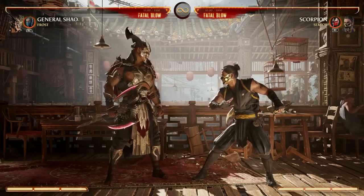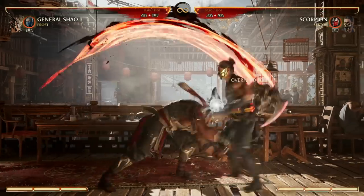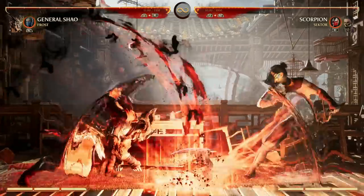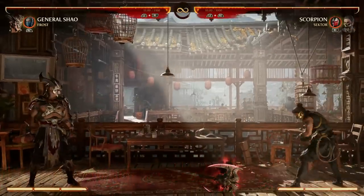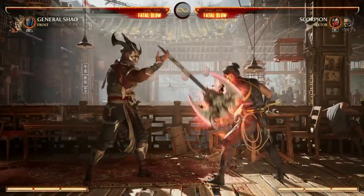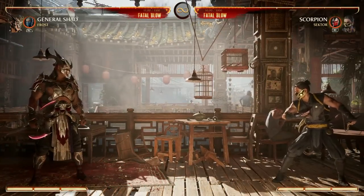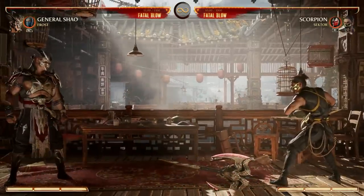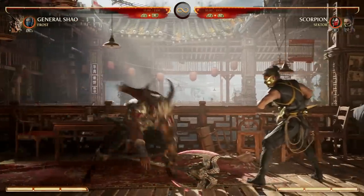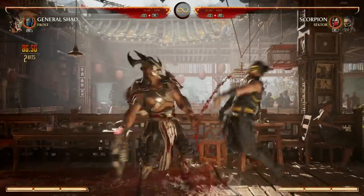Now let's talk about the strategies when playing without the axe. When your axe is out on the ground, you can still do your down back four for a low hit. And if your opponent is standing on your axe, you do down back four — that's an overhead low mix-up instantly, and it's super fast, so it's going to be really hard for your opponent to block the entire thing. While your axe is out, you can do down forward four again to call it back, or if you're near it, you can do down forward one for a nice hit. You can actually get rid of the axe and then call it back in the same combo.